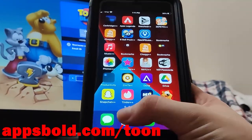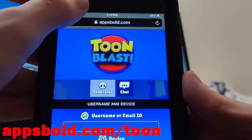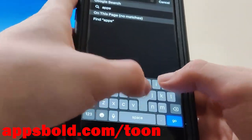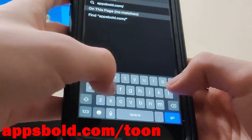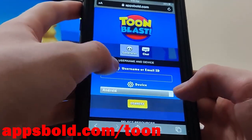What you want to do is go ahead and go to this amazing website. The website we're going to is called appsbold.com/tune. Once you're on the website, go ahead and fill in your username or the email associated with your account and your device.